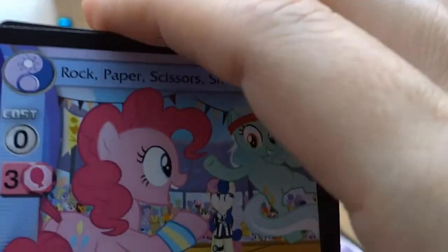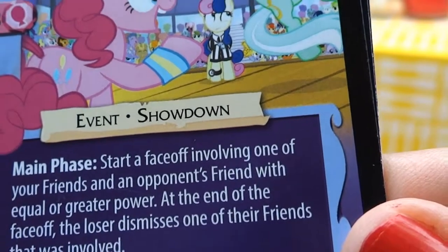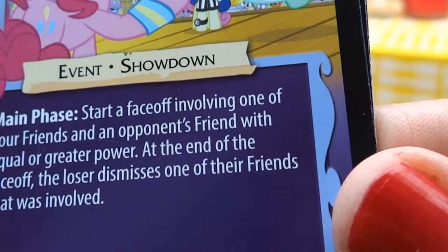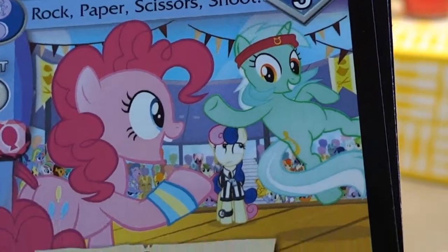Next, we have Rock, Paper, Scissors, Shoot — Event Showdown. Main Phase: Start a face-off involving one of your friends and an opponent's friend with equal or greater power. At the end of the face-off, the loser dismisses one of their friends that was involved. Seriously? — Bon-Bon. Rock, Paper, Scissors, Shoot.